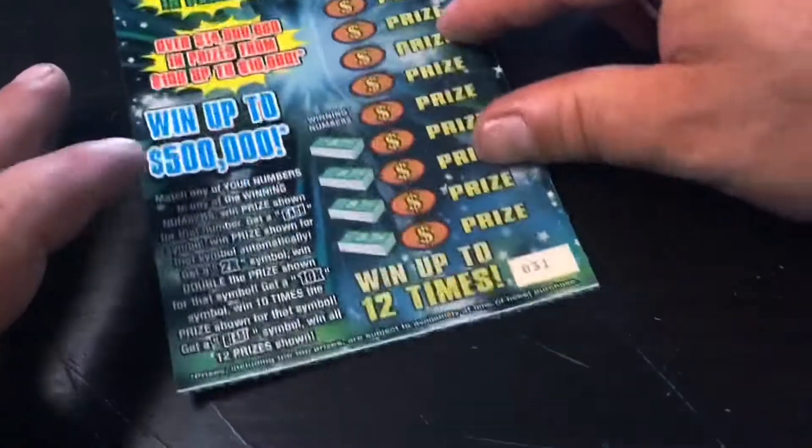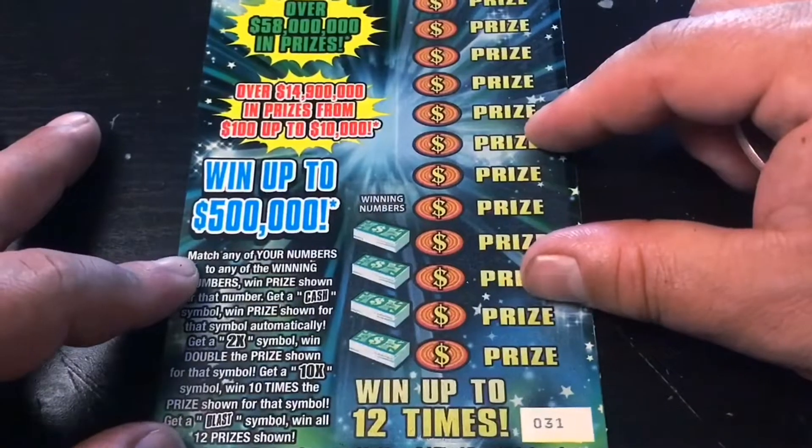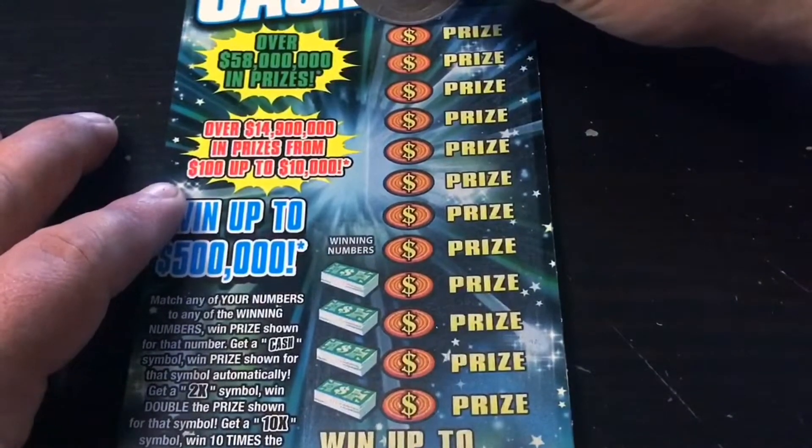Let's play the Cash Blast. I've got ticket number 31. We're looking for the Cash Symbol to win the prize, the 2x, 10x, or the Blast Symbol to win everything. Let's just line this up right there. Let's look for one of those juicy symbols — let's get that Blast Symbol.